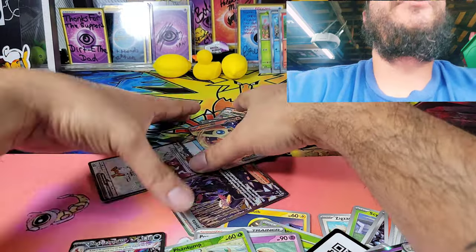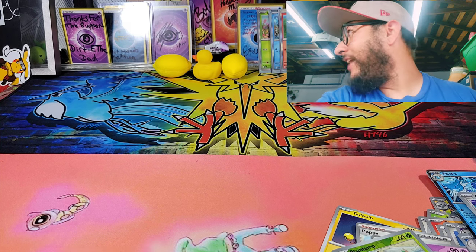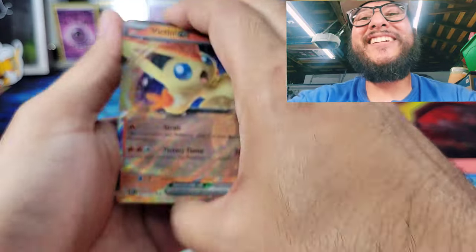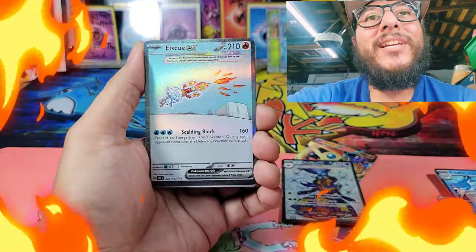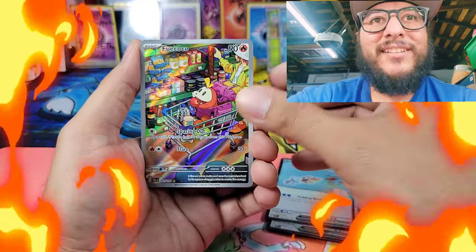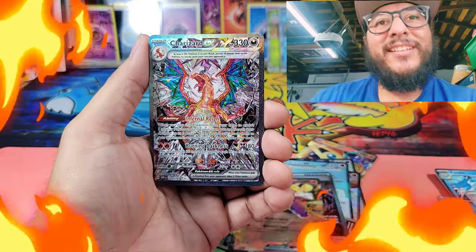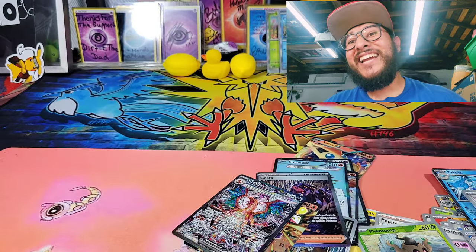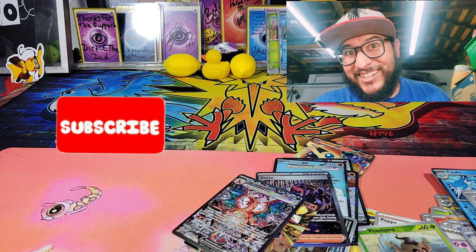Let me scoop up all the hits and put them together. We got the Victini, Vespiquen EX, Squawkabilly EX, Squawkabilly EX again, Fuecoco, Gholdengo, Skeledirge, and the Charizard EX! Oh my god, let's go guys! If you haven't already, smash the like button, hit subscribe, and I'll see you guys on the next one — peace!